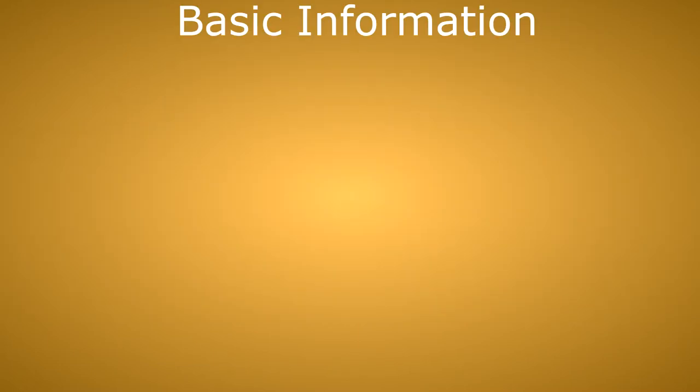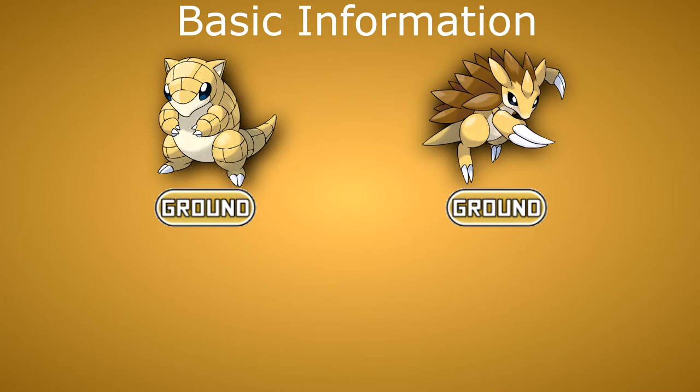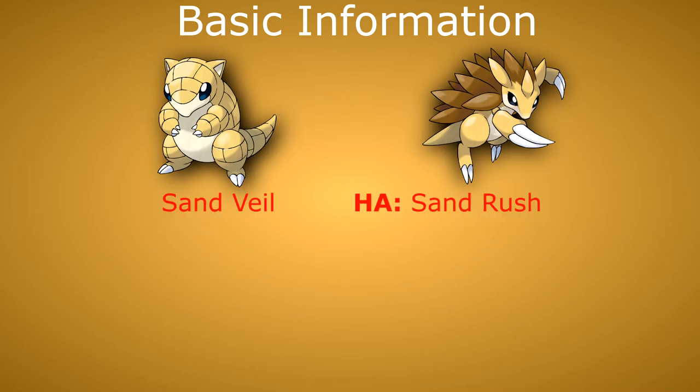Third, basic info. Sandshrew and Sandslash have the Ground type. They have the ability Sand Veil as their main and Sand Rush as a hidden ability. During a Sandstorm, the accuracy of any move used against a Pokémon with Sand Veil is modified by a factor of 4/5. A Pokémon with Sand Veil will take no damage from the Sandstorm if it otherwise would. The hidden ability Sand Rush doubles the speed stat of the user, and a Pokémon with Sand Rush will also take no damage from Sandstorm.